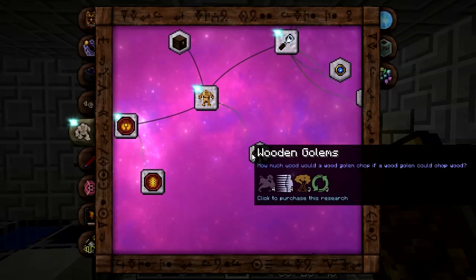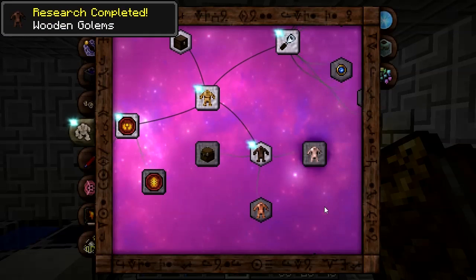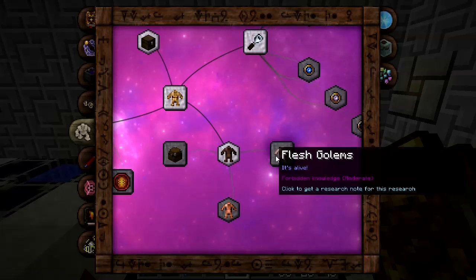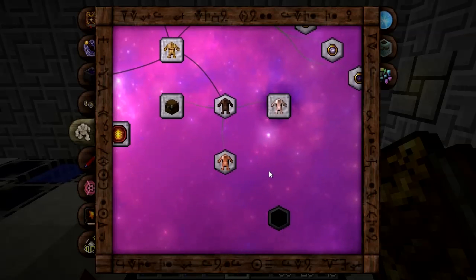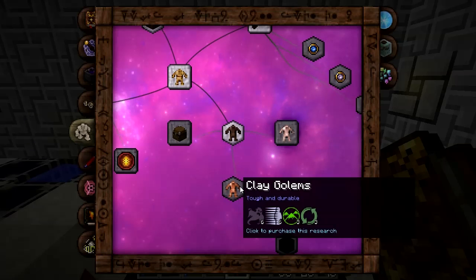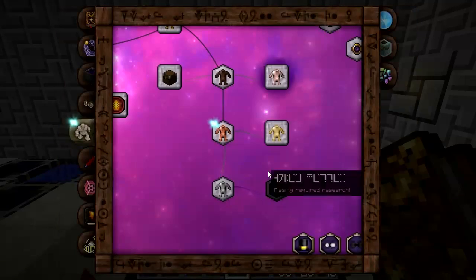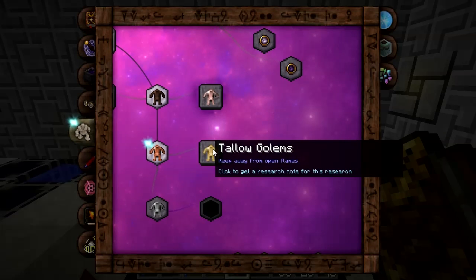Here are the wooden golems - another click to purchase the research - and that has unlocked more items: the traveling trunk, the flesh golems, and the clay golems. The clay golems is another one of those click-to-purchase researches. We'll do that, and that one unlocks not only the clay golems but the tallow golems. And those are the ones I've been looking for.